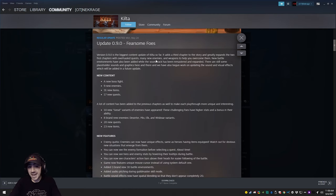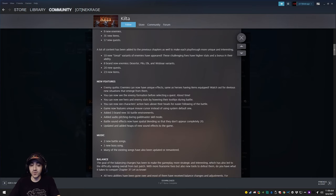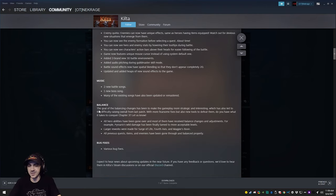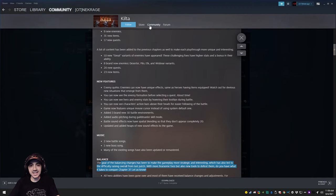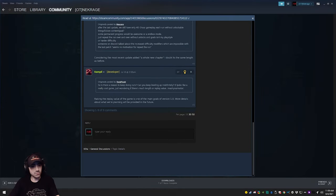They did a massive content update on May 24th: a boss fight, nine new enemies, new items, new quests, and a lot of content added to previous chapters to make each playthrough more unique and interesting. Replayability is amazing for roguelike games. Also, I love the music of Kylta — we're going to play a little of that in the background during the last part of the video. On balance: the goal of the balancing changes has been to make the gameplay more strategic and interesting, which has also raised difficulty overall with more fearsome foes but also new tools to defeat them. The devs have also been responding to posts from players — multiple devs responding to concerns and questions.